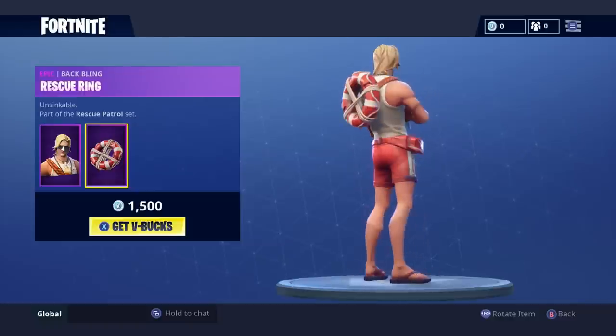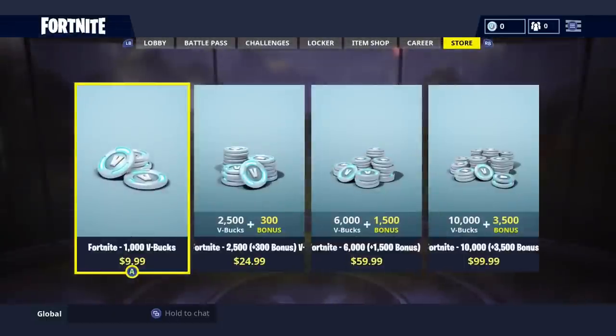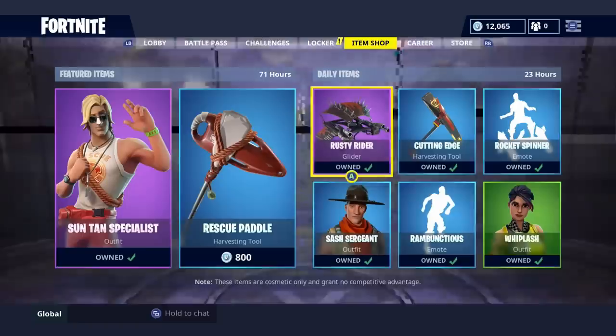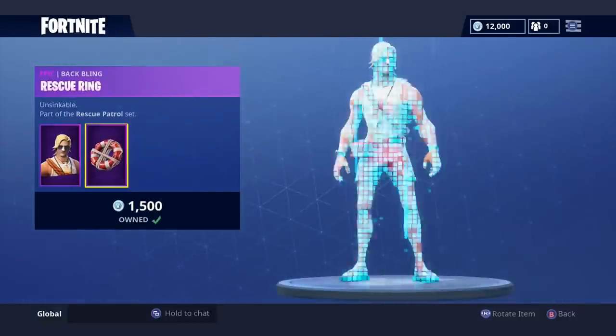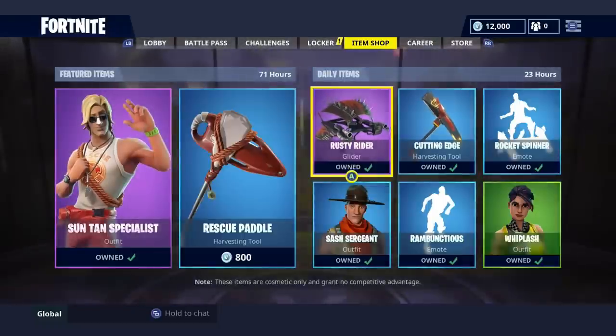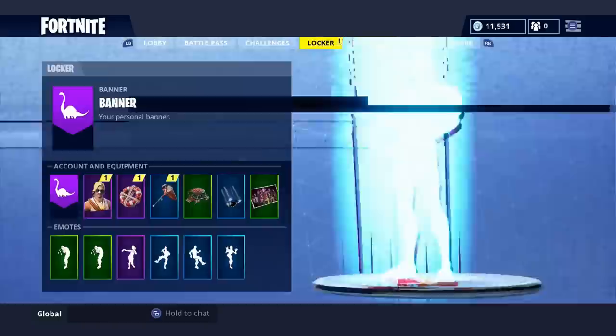All right, we're gonna buy both these. Suntan Specialist — let's buy him. His back bling is called the Rescue Ring. The Suntan Specialist actually doesn't look terrible without any back bling. We're gonna try the back bling on every skin I own, and then we're gonna try a bunch of different back blings on the Suntan Specialist. Let's get the Rescue Paddle as well.